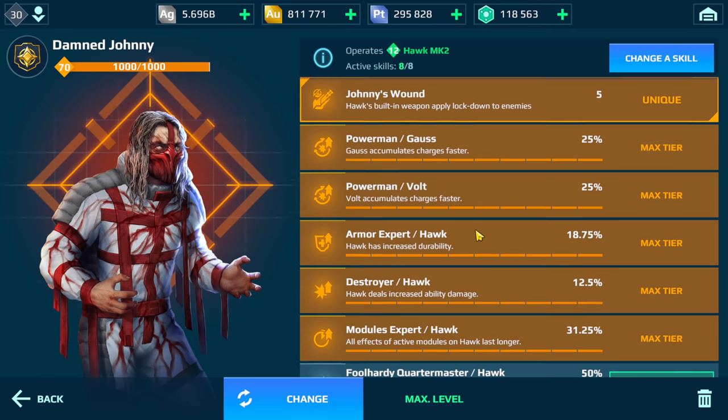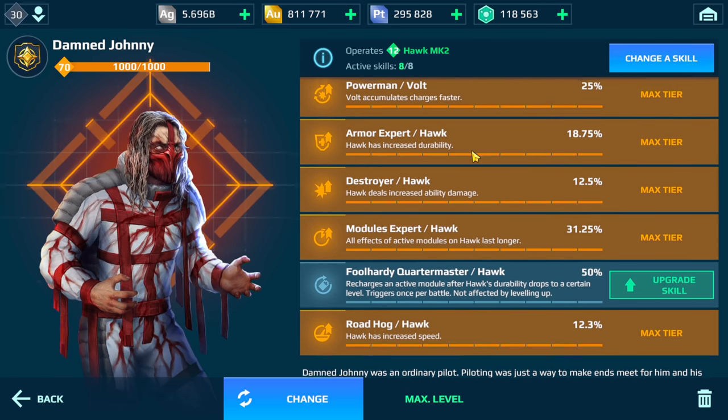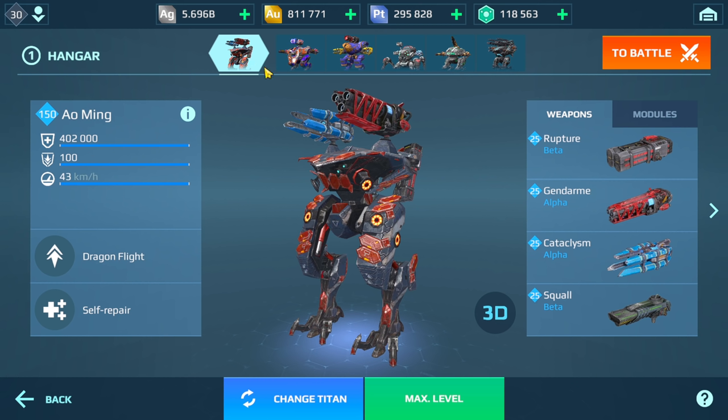No Last Stand on this one. I didn't use Overdrive because with this, at least if I use Thermonukes I'll be able to take advantage of these modules straight away. This is kind of funny — I was going through this hangar and everything looked fine until I got to the Ao Ming, and look at the weapons: we have Cataclysm, Jdam, Rupture, and Squall.